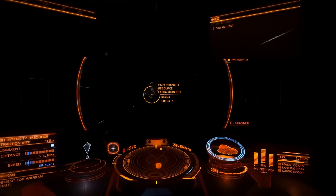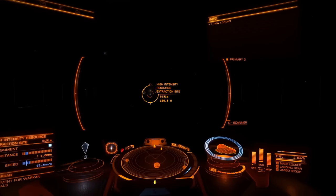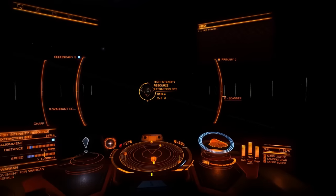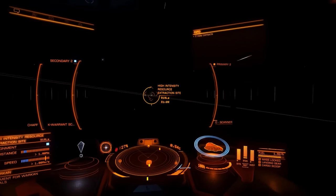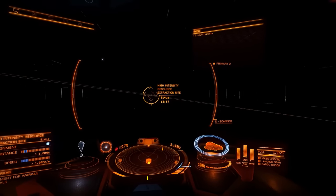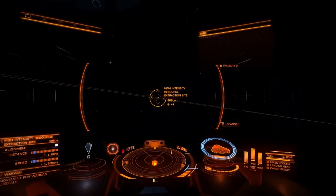Hey guys, it's Vaughnski here and today we're back in Elite Dangerous. We're going to take a look at update 1.3.04. This is one of the minor updates that Frontier puts out every now and then. The big thing about this one is that it's supposed to have fixed the resource extraction sites and combat zones.